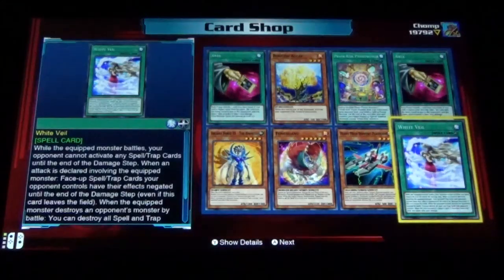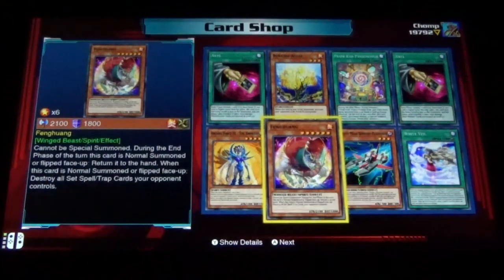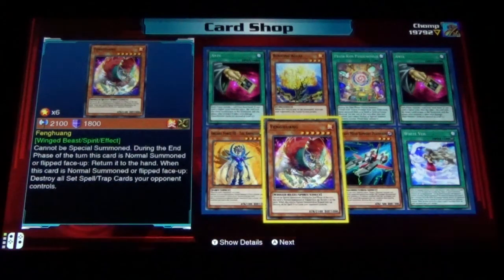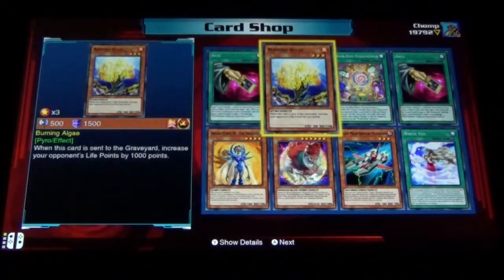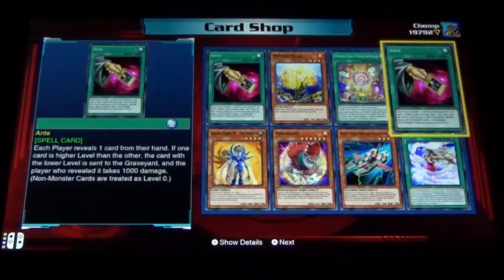Last Chaz pack: we got White Veil, Heavy Mech Support Platform, Fen Guan, Arcane Force 3 the Empress, Anti, Burning Alligate, Prank Kids Pandemonium, and Anti.